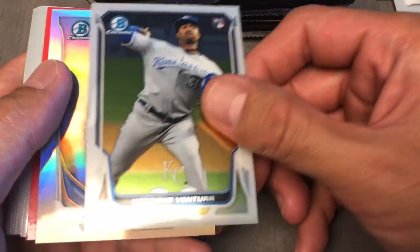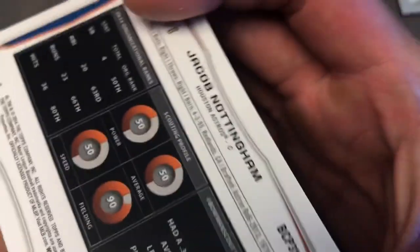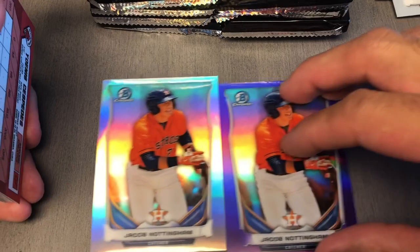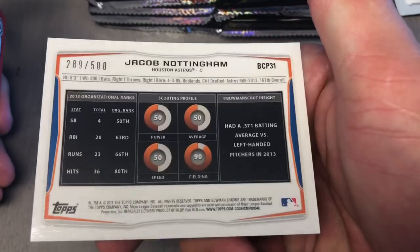Ventura. My daughter is really bummed. Got a Nottingham Silver. We got a first auto right there. So maybe we can grab a rainbow of this guy in this pack — Nottingham. Got the purple, got the silver, and that's number 500.